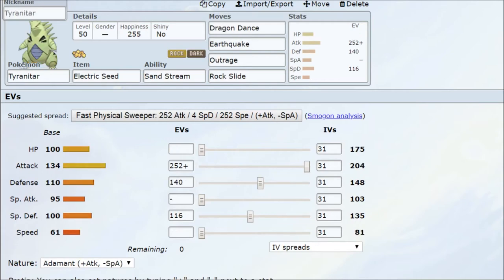The next candidate is Tyranitar with the Electric Seed. The Electric Seed increases Physical Defense once in Electric Terrain, giving Tyranitar a pseudo Assault Vest for the Physical Defense stat. On top of that, Tyranitar's Sand Stream ability gives a 50% Special Defense boost in the sandstorm. Combined, this gives Tyranitar really powerful tanking capabilities and great defensive buffs without having to set up a single move.